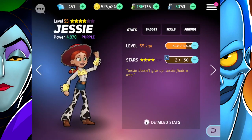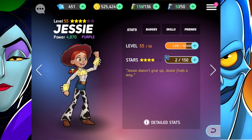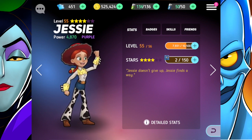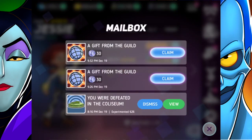Now she needs 150 chips to get to the next tower, and she actually only has two more stars she can go — that's pretty impressive. Go Jesse, I'm rooting for you girl!